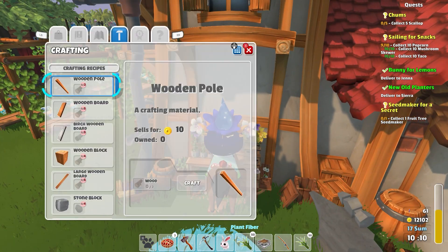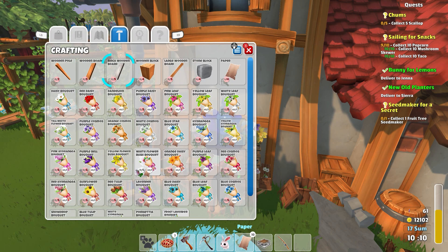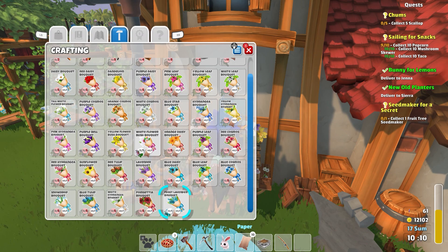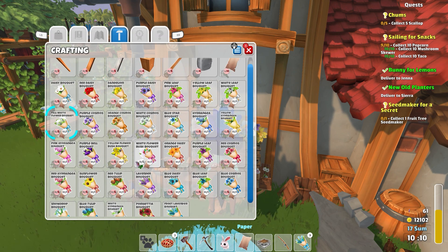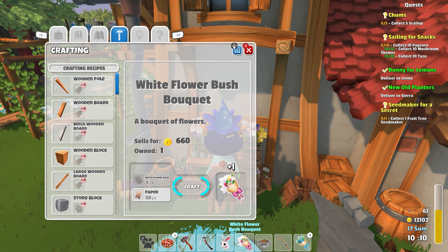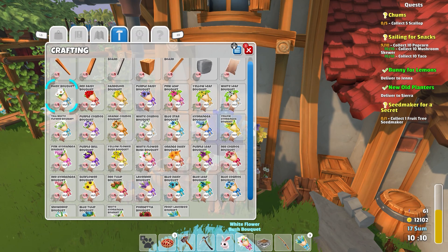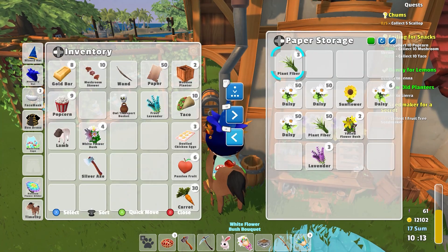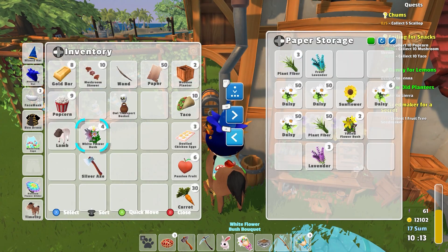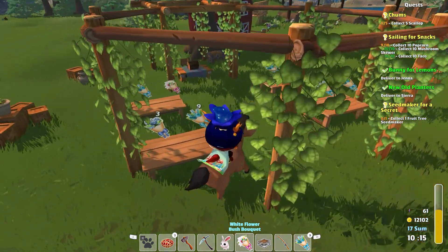Beautiful. We have 29 papers made. We're not going to be making that many bouquets. We made nine. And I've got a white flower bouquet. I'll put the frost lavender away. We have 50 more paper - that's nice. So we've got nine bouquets out of the deal.